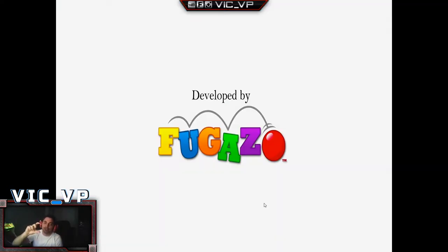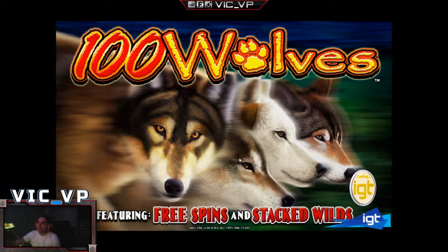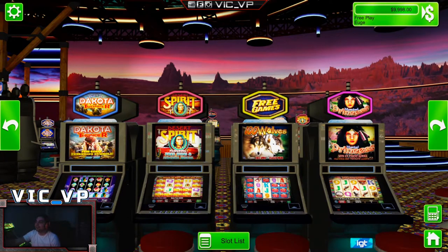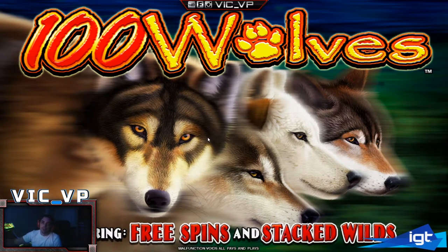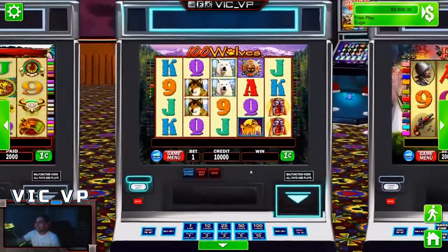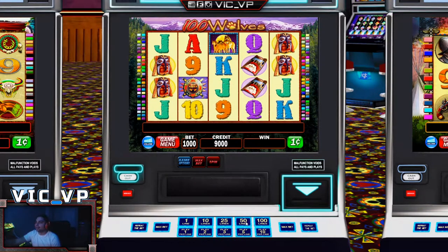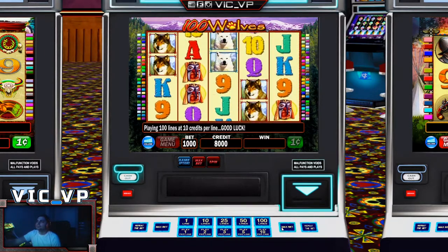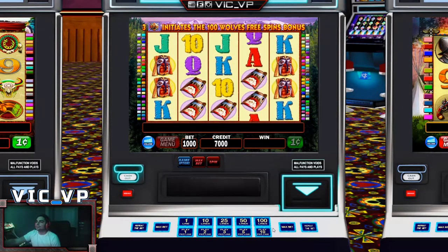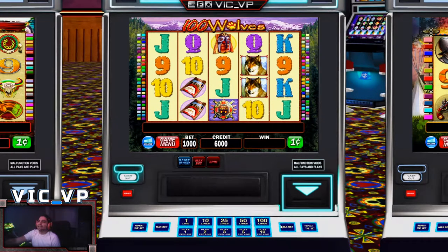We'll do one real quick with the IGT slots — we'll do this 100 Wolves one. Now some of them might not directly load up in full screen, or some launch a little tiny square where you have to press Play — that's just how the game is designed, not a big issue. I just did this one as a test for you, Gene. Using the mouse and keyboard to navigate, it's really cool — high def and all that. We'll do max bet but I don't think I get anything out of that. Well, today is not my day for the casino!